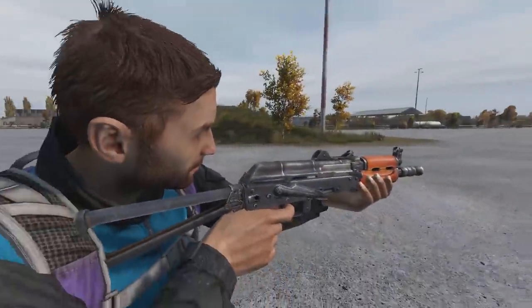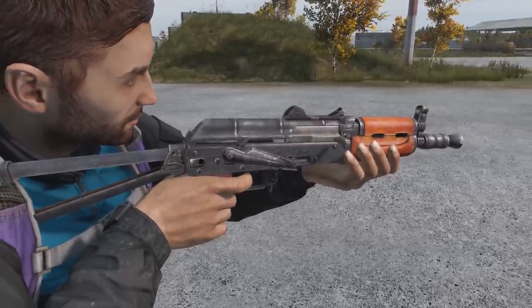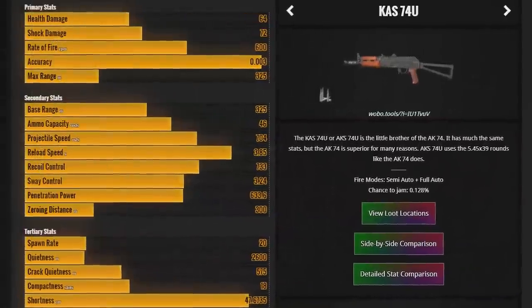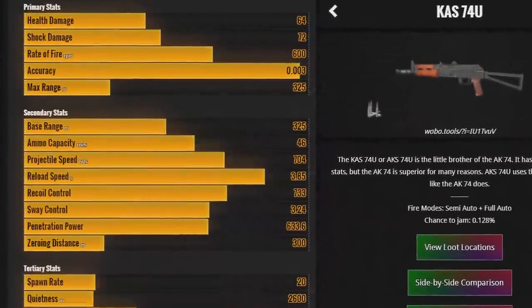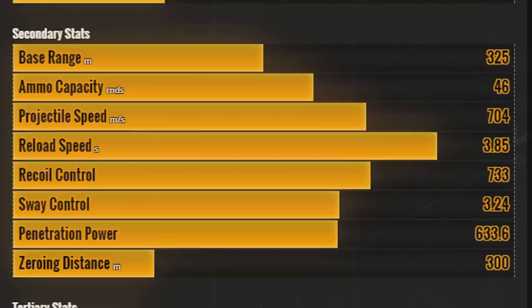The AK-74U, on the other hand, received a 28% nerf to its bullet speed, which equates to an overall nerf for this weapon, widening the gap between the AK-74 and the AKS-74U. Because the bullet speed nerf was 28%, the AKS output is pretty much the same as in 1.18 in terms of damage, but it now has 28% less bullet speed and penetration.